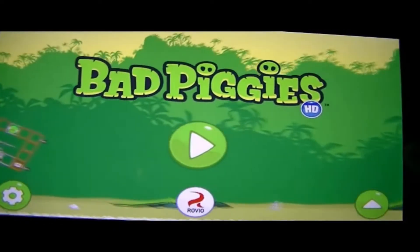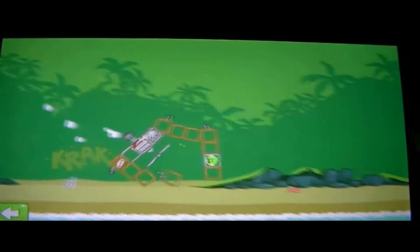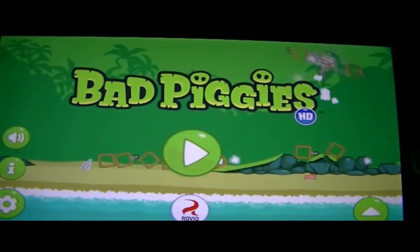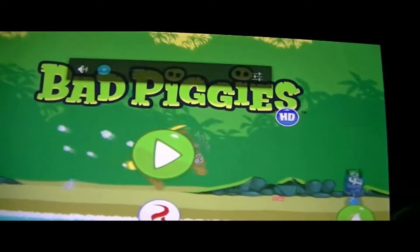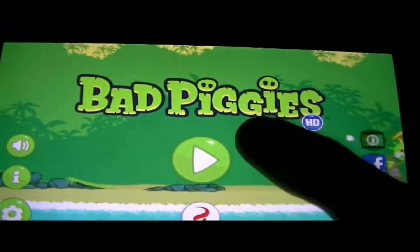So here we have the launch menu. We got a couple of settings here. All it gives us is the information and the option of muting. We're just going to go ahead and put down the volume ourselves. You could share your scores on Facebook or Twitter.